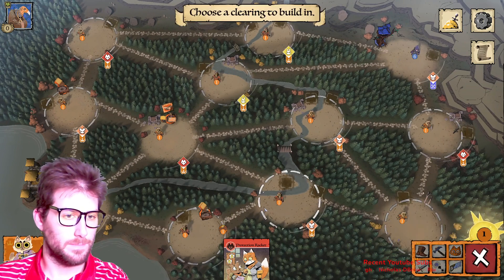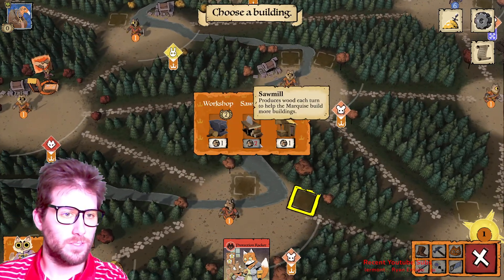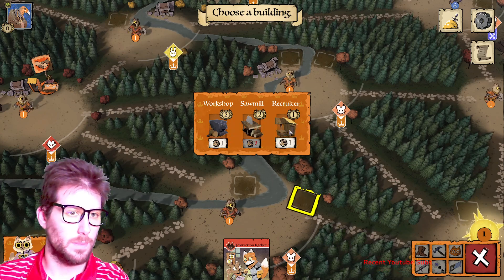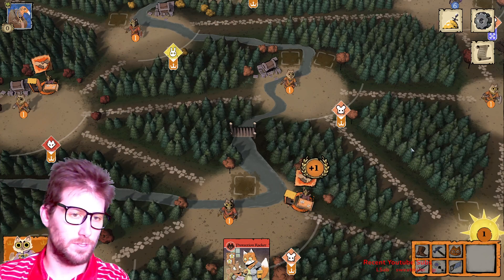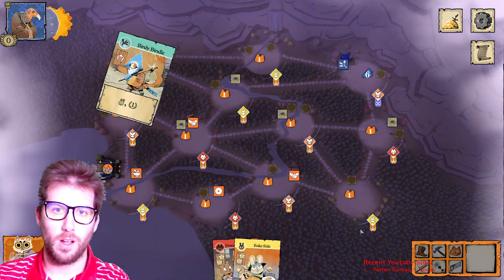Now we can build again. Note that the cost of buildings increases as you build more — so the sawmill costs more now. Instead, we'll build a recruiter. With two recruiters, we'll be able to recruit warriors every turn. You also draw cards at the end of your turn.